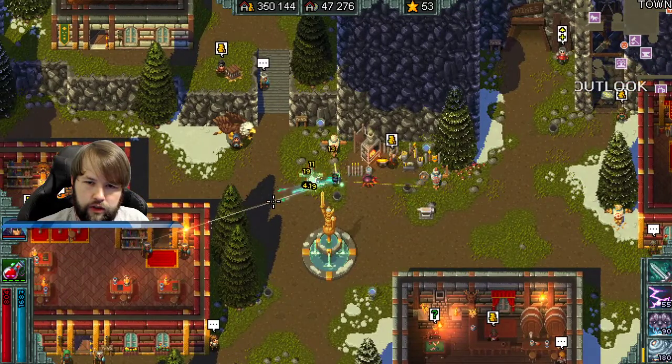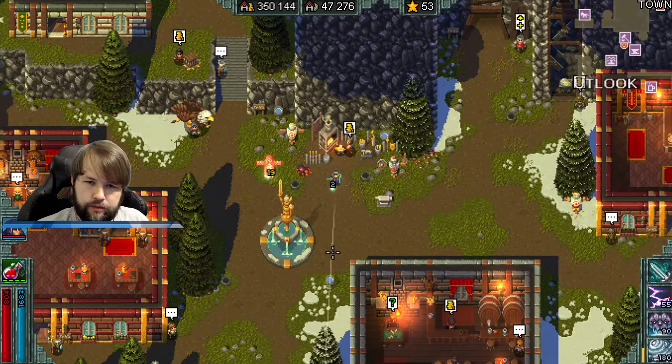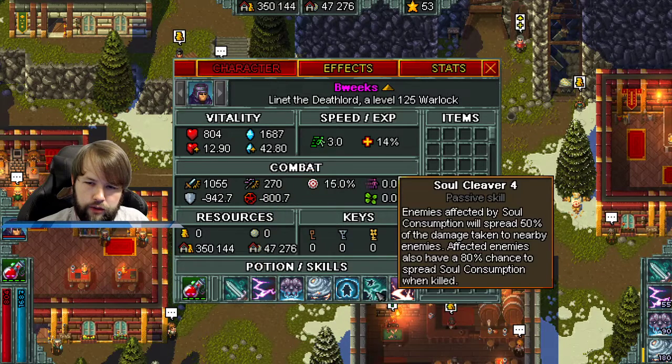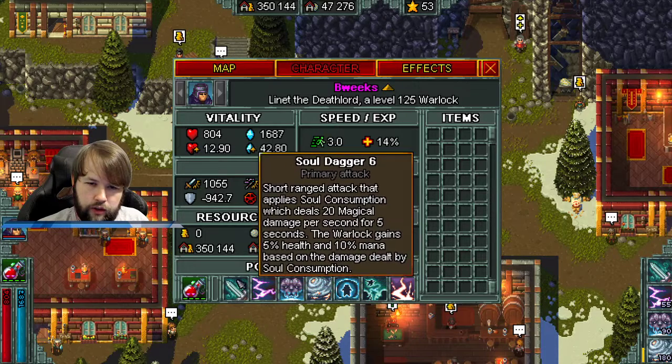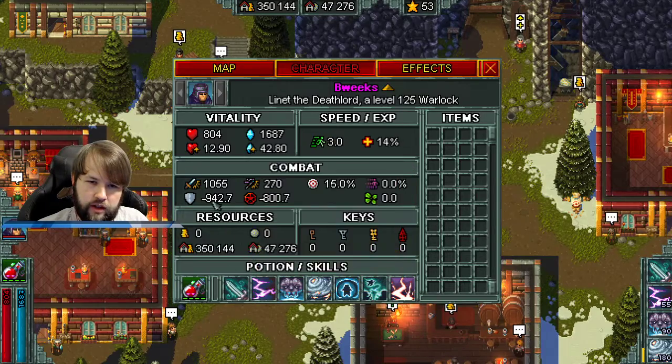We have a ton of attack damage, so every now and then we get a big spike. That damage is increased by attack power — it's just from Soul Consumption. There's also Soul Cleaver that spreads it, but that's irrelevant here. You can increase the damage of this ability by increasing your attack power; we just don't have a lot of base attack power right now so the increase isn't huge.